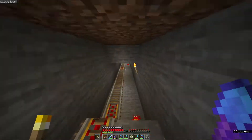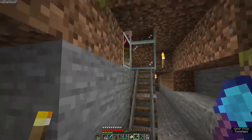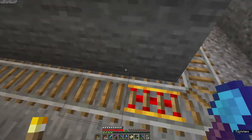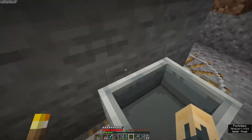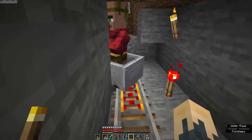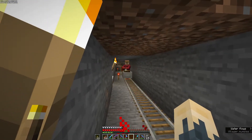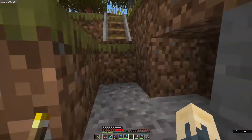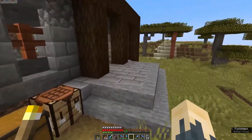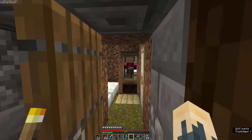Run down here where we collect the villagers from, and we've got another one there. It's pretty simple - we just put one of these things on here. That should pick one up - yep, that'll send him down there and he'll get his new job ready and waiting for us. We're gonna flip up this little room - this is where our little villager system is.